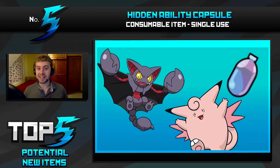At number 5 we have got the Hidden Ability Capsule, which will allow you to unlock the hidden ability for that Pokemon and change it to that. We already have the Ability Capsule that allows you to change between the two normal ones, but nothing to do with hidden abilities just yet. My thinking on this is that it solves a lot of compatibility issues.